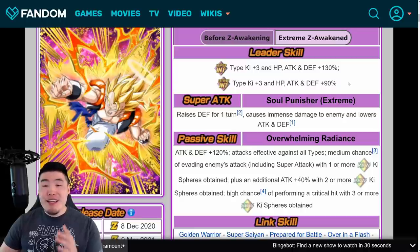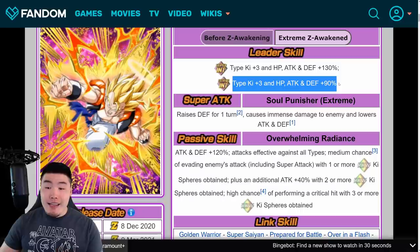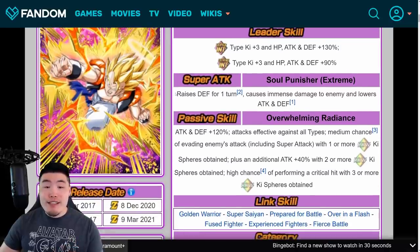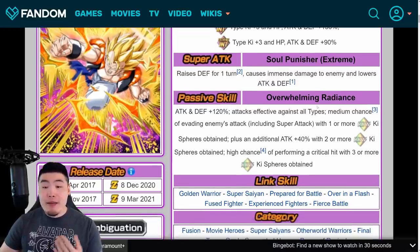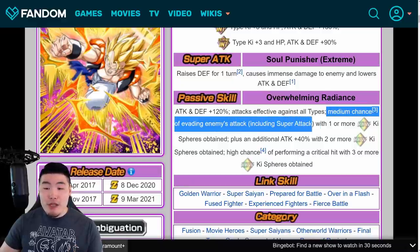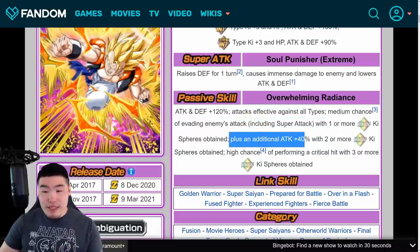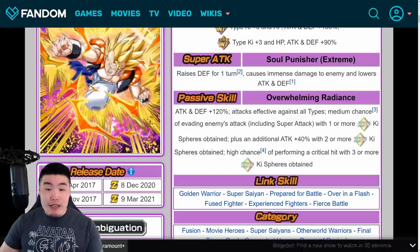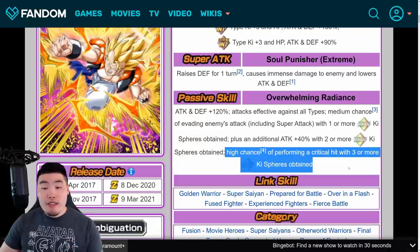With the Extreme Z Awakening, his Leader Skill becomes Super Int Types Ki Plus 3, HP Attack and Defense Plus 130%, or Extreme Int Types Ki Plus 3, HP Attack and Defense Plus 90%. Super Attack raises Defense for one turn, causes Immense Damage, and Lowers Attack and Defense. His Passive is Attack and Defense Plus 120%, Attacks Effective Against All Types, Medium Chance of Evading Enemies' Attacks including Super Attacks with 1 or more Rainbow Ki Spheres Obtained, plus an additional Attack Plus 40% with 2 or more Rainbow Ki Spheres Obtained, and High Chance of Performing a Critical Hit with 3 or more Rainbow Ki Spheres Obtained.